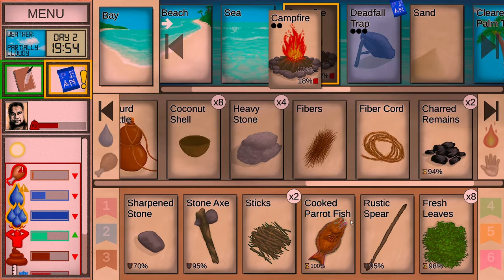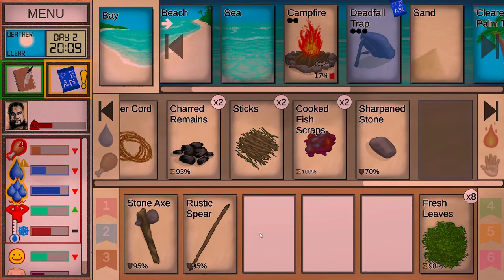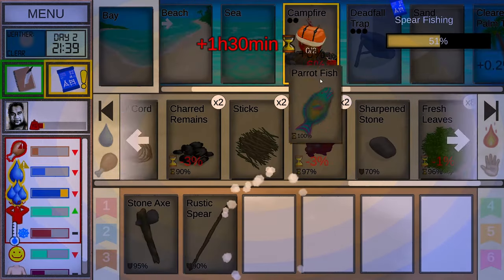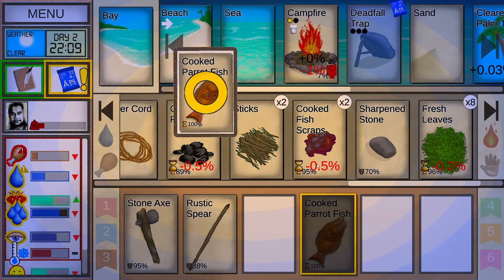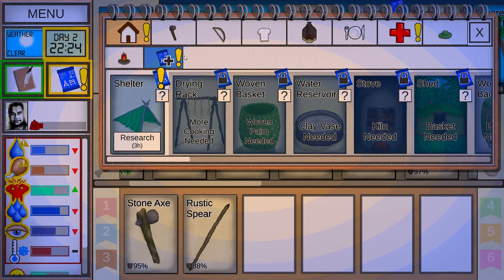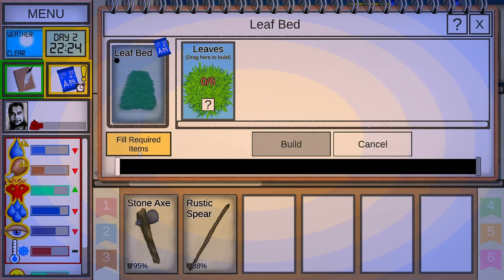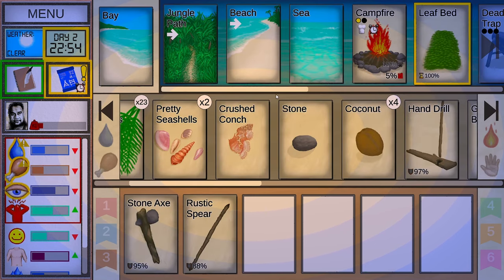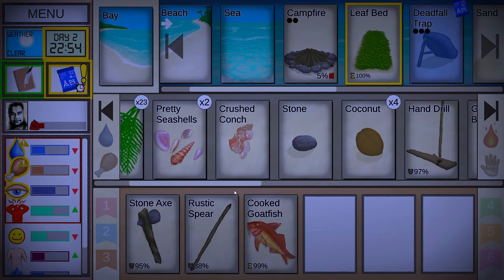There we go, take that out and eat it. Put the spear up here and put the leaves away. It's pretty late. Got another parrotfish. Eat the fish and put the scraps out. We need to research something here — why don't we research the shelter now? I can make a leaf bed, let's build it. Excellent! So now we've got a campfire and a bed.